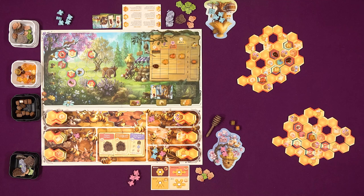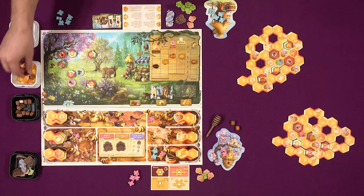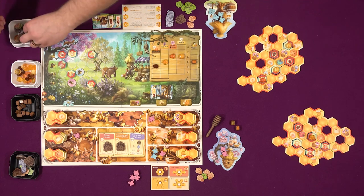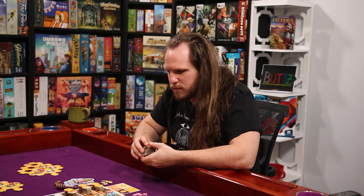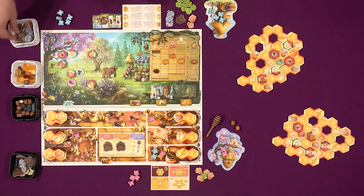With my two market actions, I'm going to sell direct to the market. First I'll sell two wildflowers, which will get me $8 total. You're going wholesale. I'm going specific orders - you're going wholesale. I'm Costco. Now I'm going to sell two acacia, which is six apiece, which will be $12.